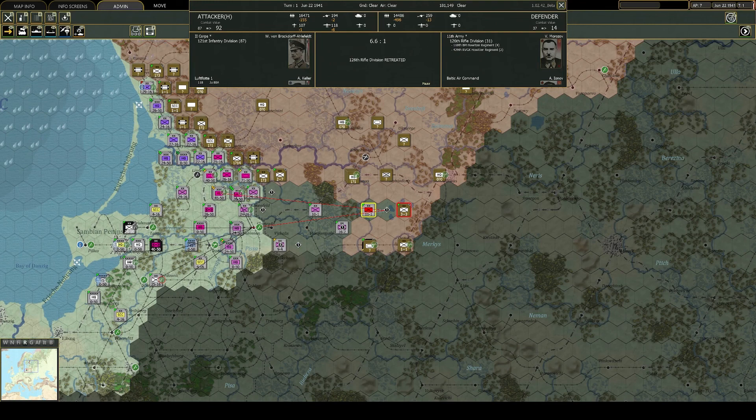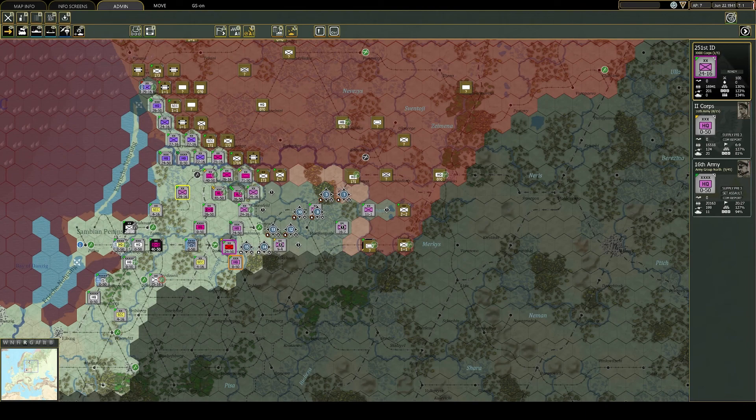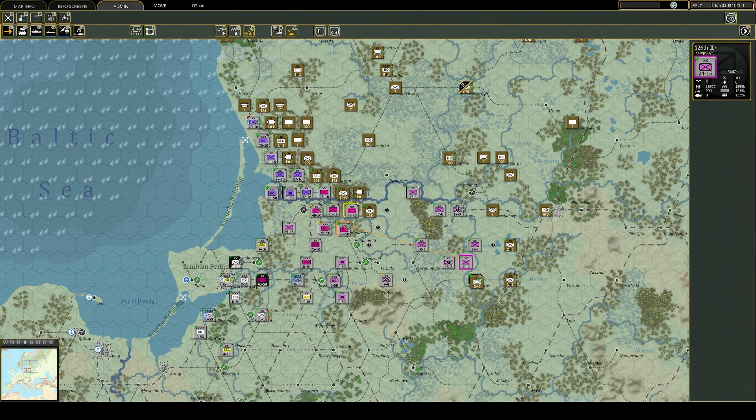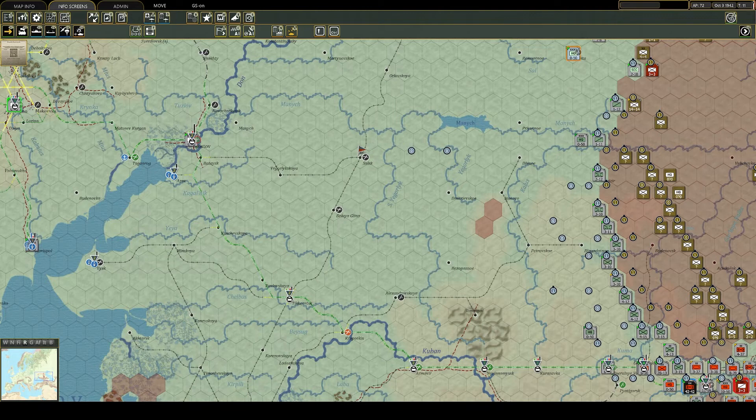The 1943 campaign begins with Operation Citadel, the world's largest tank battle. It allows you to explore the best way for the Germans to recover from the previous Stalingrad debacle, and the best way for the Soviets to break the German lines and beat the Allies to Berlin.